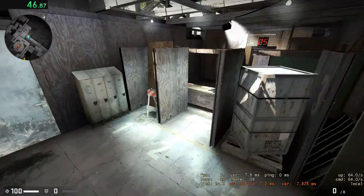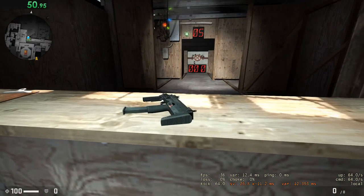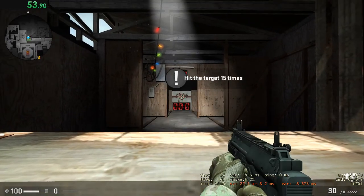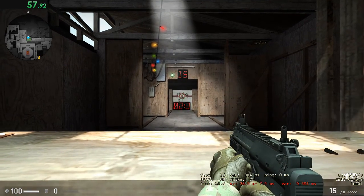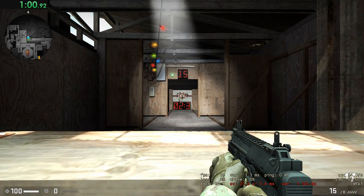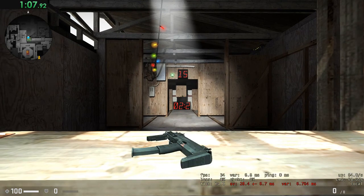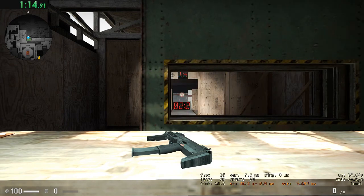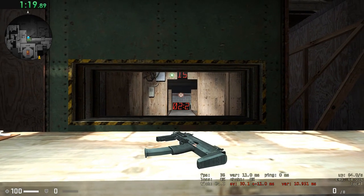Nice work with those wooden terrorists. For this next test, we need you to hit that target — fire in short, controlled bursts. High-caliber firearms can penetrate materials; hit the target through that piece of wood. We're done. Here's an example of something you cannot shoot through, but let's still hit that target.